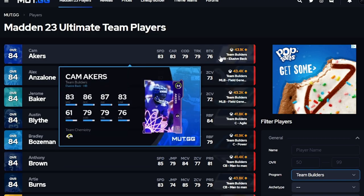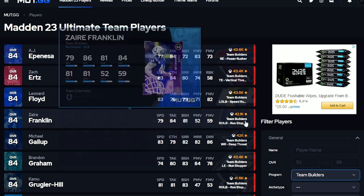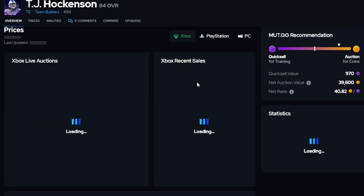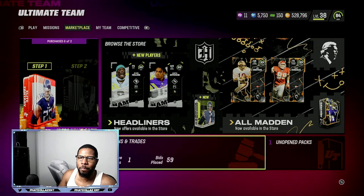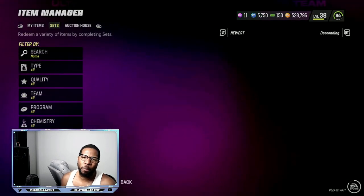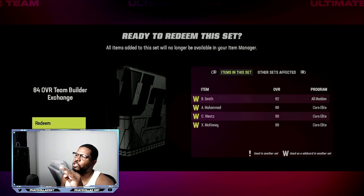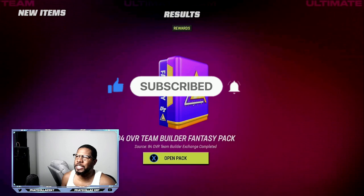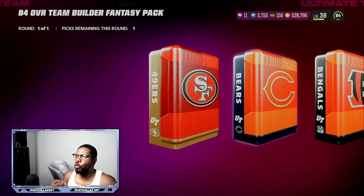On mutt.gg under team builders, we can see cards around 43k. We want to find the highest-selling one with recent sales. TJ Hockinson is up 6.91% and two have sold in the past 10 minutes for 44k — that's the one we want to sell. Come back to your console, go to Sets, find TJ Hockinson on the Detroit Lions, go to the 84 overall team builders, and make sure you pick the correct players. We were making each pack for less than 33,000 coins with snipes.